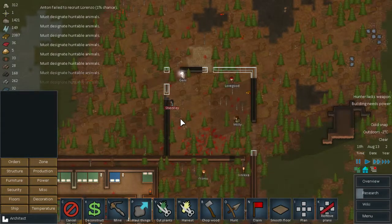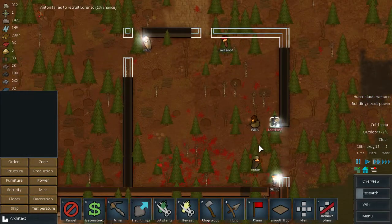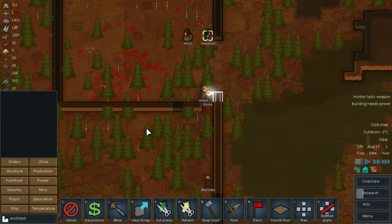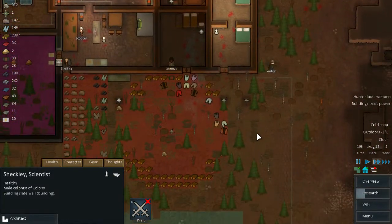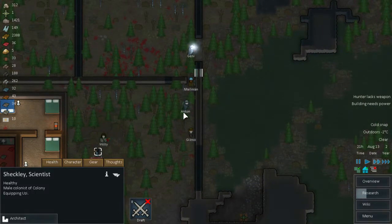Just please don't try to shoot yourself. What hunter needs a weapon? Shikli needs a weapon — Shikli, you grab the Uzi because you will need it. If anything happens you will need a weapon anyway.